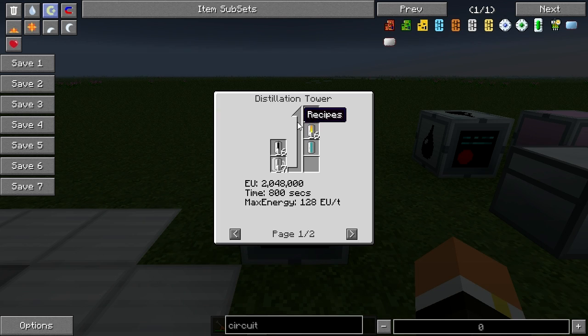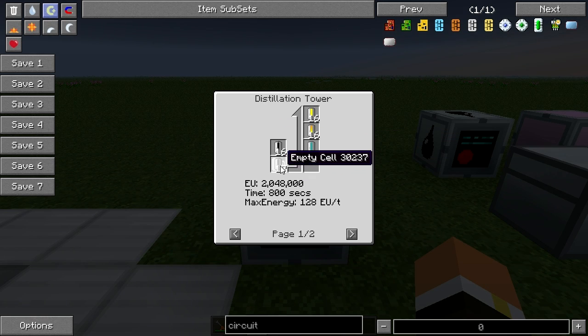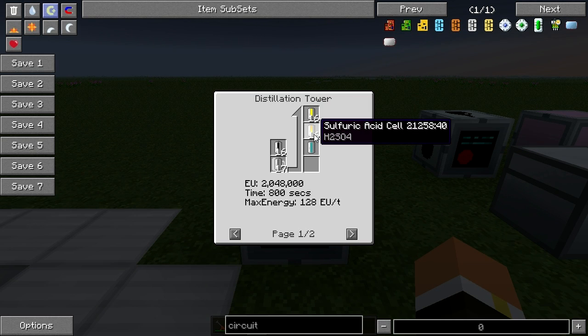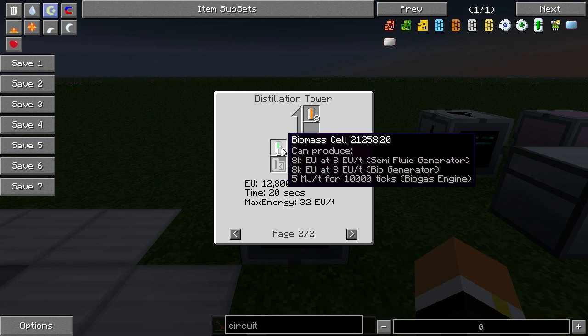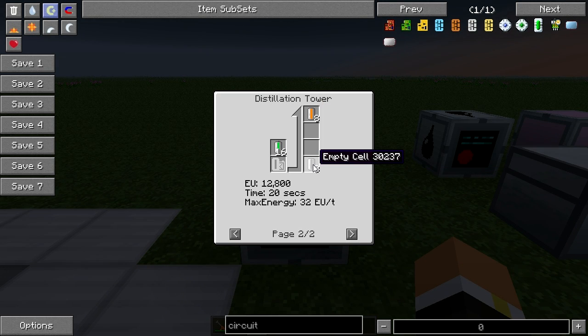The distillation tower only has two recipes. The first recipe is 16 oil cells with 17 empty cells, and that'll give you 16 diesel cells, 16 sulfuric acid cells, and one glycerol cell. The other recipe is 16 biomass cells, and it'll give you eight biodiesel cells and eight empty cells.